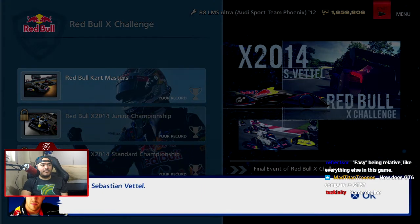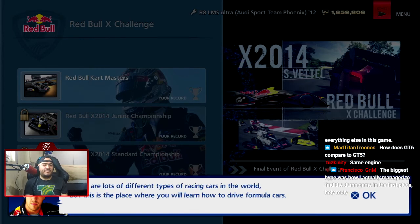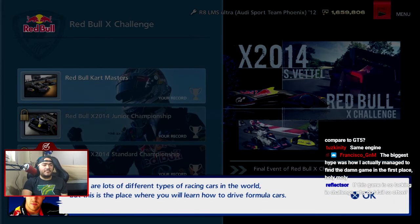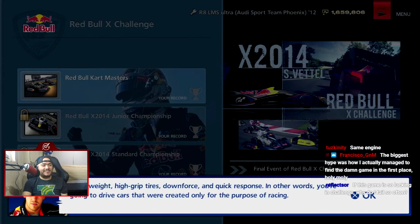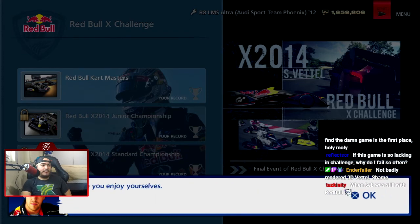"Hi, I'm Sebastian." "Hi Sebastian, welcome to the Red Bull X challenge" — totally not reading this off a script. There are lots of different types of racing cars in the world, but this is the place where you will learn how to drive formula cars. Lightweight, high grip tires, downforce, and quick response — in other words, you're going to drive cars created only for the purpose of racing. Also, 'Aurora' by Crooked and Camo playing in the background — best song in the game, don't at me.